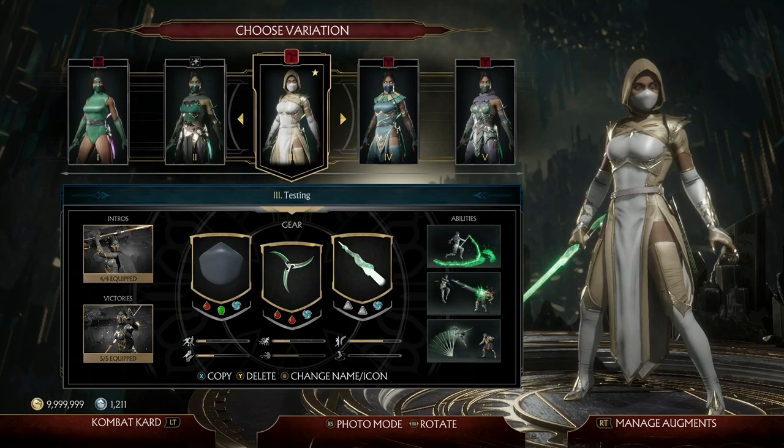Hello everyone and welcome back to another Mortal Kombat 11 Augment Build video. Today I'll be going over my Lucky Blows Augment Build for Jade. If you're wondering exactly where to get Lucky Blows, you can get Lucky Blows inside of the new Test Your Luck Towers when you play them on Brutal Difficulty.